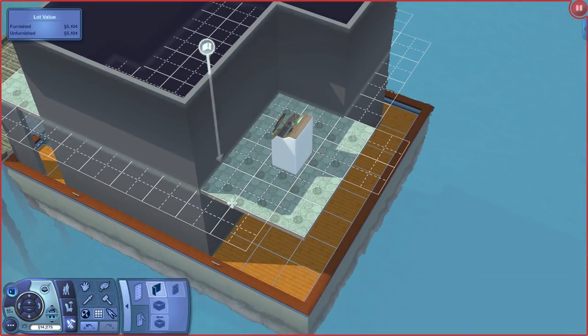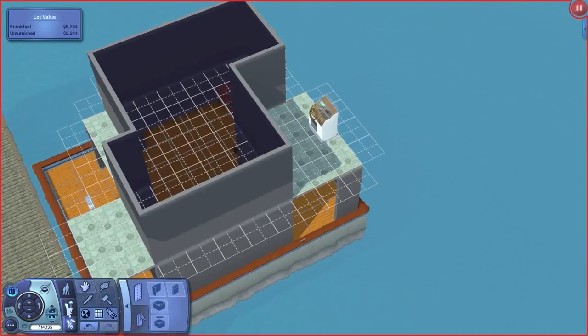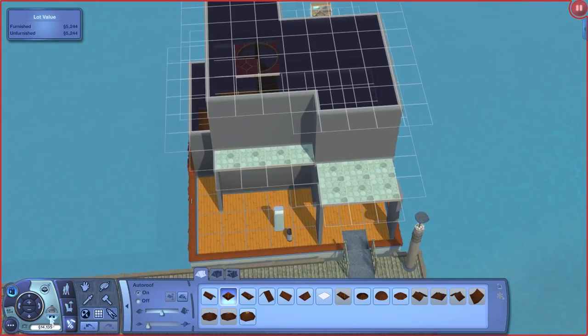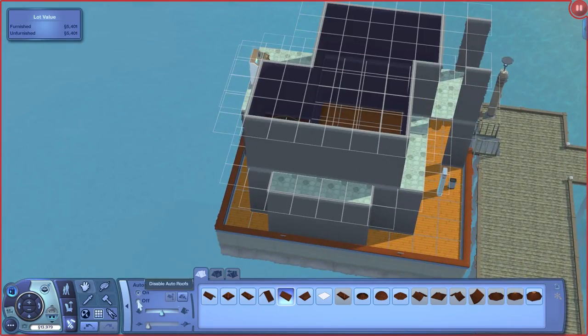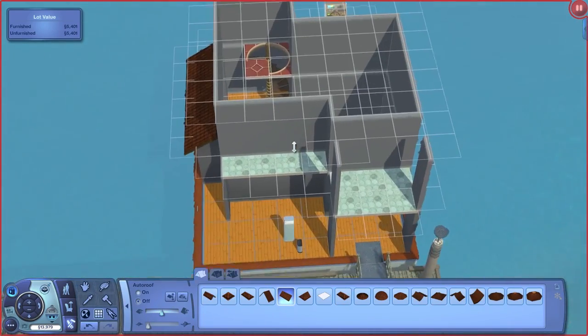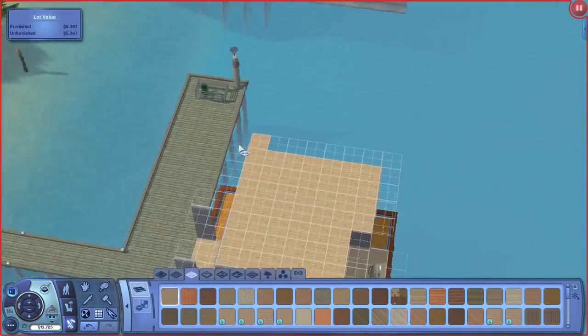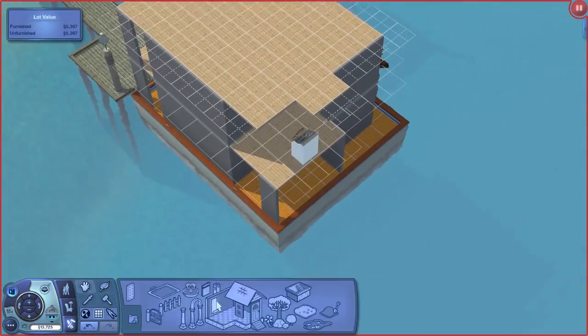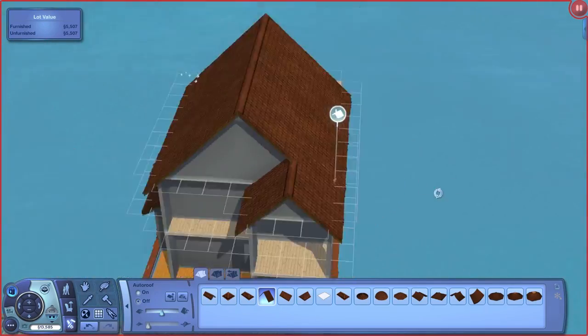I'm really excited to get this let's play started. The reason I decided to do a Sims 3 let's play is that I've been really missing the Sims 3 and there were a lot of things in it that I haven't explored myself, and one of the main things I haven't really explored is the Island Paradise expansion pack. This let's play is going to cover a lot of the things that came with that expansion pack, but it's not really going to be called 'The Sims 3 Island Paradise.'